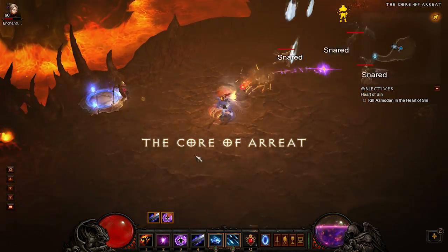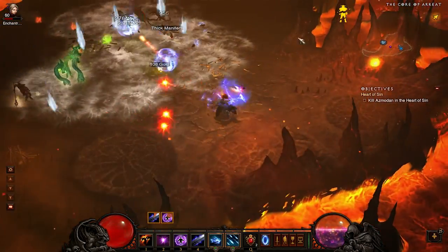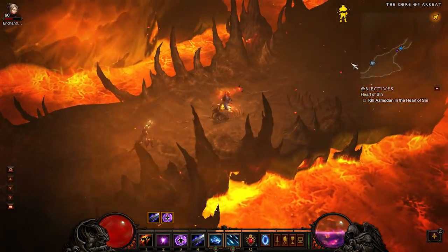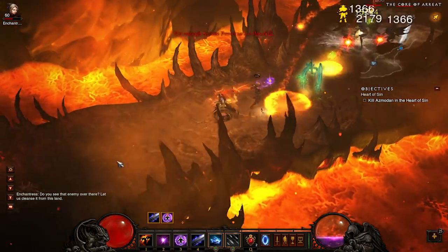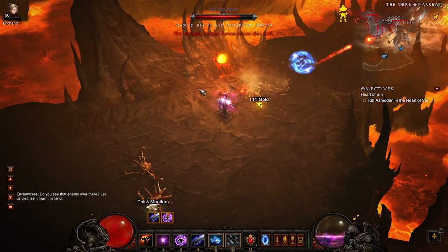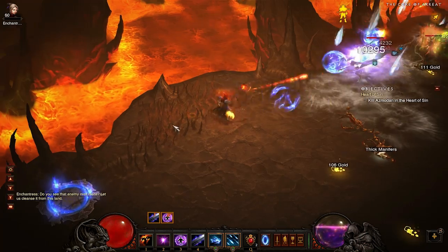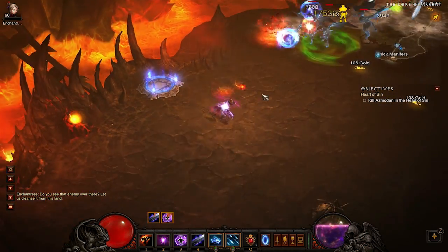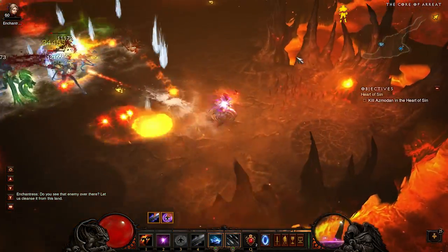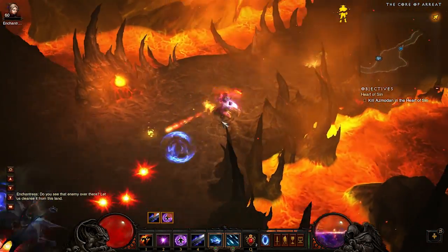The next area to head to is the Core of Arreat, where you'll find about 1 to 2 elite packs guaranteed — all pretty easy, though once in a while you get the Phase Beasts which can be a pain. That's 2 easy elite packs followed by Azmodan, who is a joke of a boss for most classes. I recommend doing bosses at the end of a run because you're guaranteed rares off them — it's like an elite pack that you know will always be there, so it's worth going to.